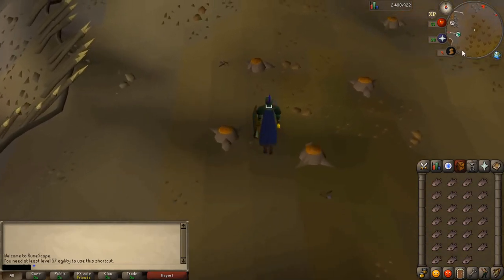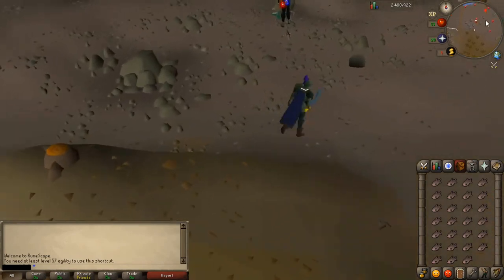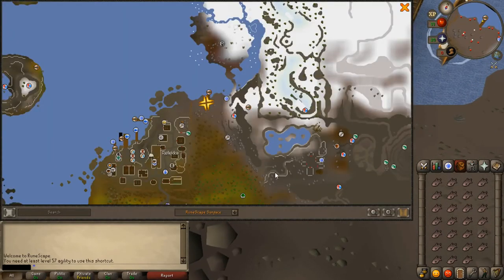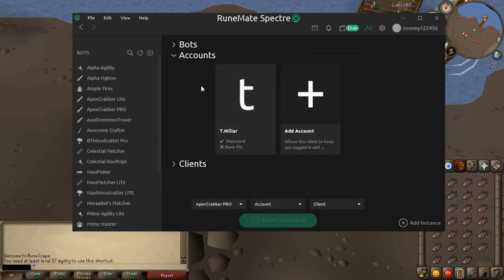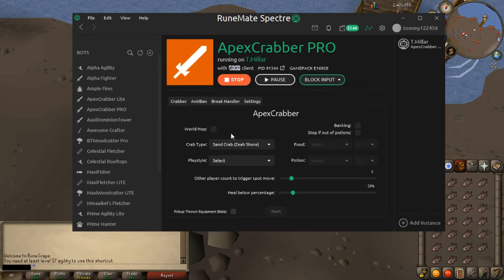I'll just be coming up to the next location now. I had a couple of problems with it at first — I tried taking the shortcut but this seems like a much better place. I was trying it on the other side and the bot wasn't working, it was running back and forth. I looked it up and this is the current supported Rock Crabs location. It's quite a good bot — it's got world hop and everything. There's actually a free version of the exact same one.